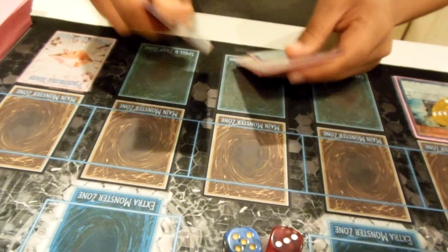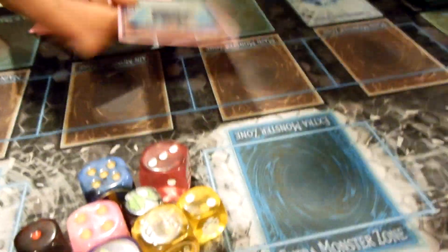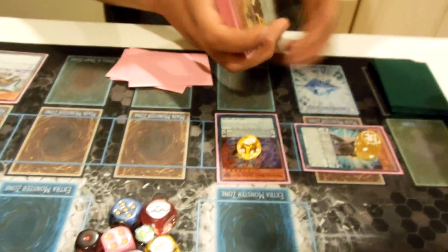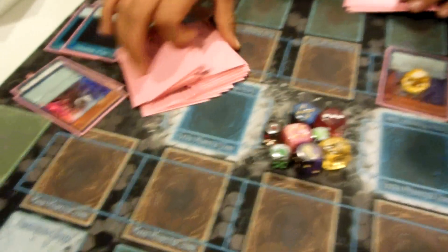Next we're going to activate Master Cerberus in scale — this goes to three. I'm going to activate Servant of Endymion's effect, removing three counters to summon her and a monster from my deck with a thousand or more attack that can hold a spell counter. We're going to summon out Jackal King. This protects us from hand traps like Nibiru — after you summon five or more monsters your opponent could tribute all your cards, but this negates that and they can't do it again.